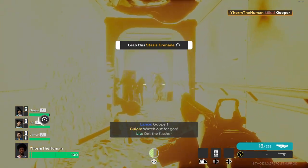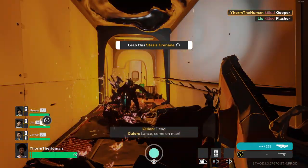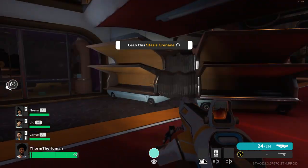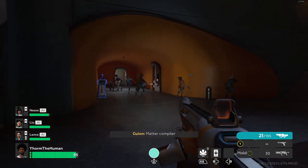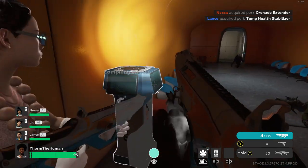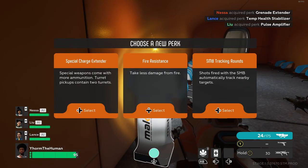Controls: I've played a fair amount of The Anacrusis with both controller and mouse and keyboard, and I found the controls fairly straightforward and easy to grasp both ways. I do prefer playing with the controller, so that's what I'll be focusing on for this review. While the default controls are easy to grasp, I found the melee setup a little odd — so I switched it with the flashlight. The default melee button for the controller is the left analog stick, while the flashlight is the right analog stick.